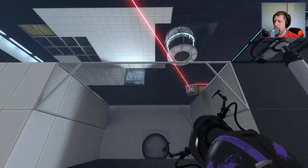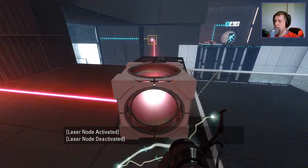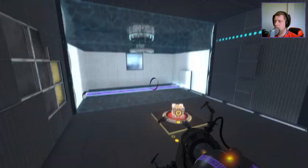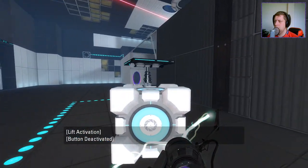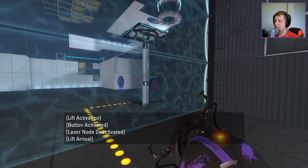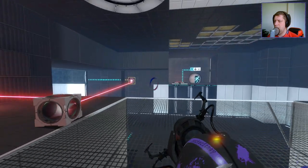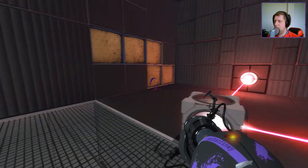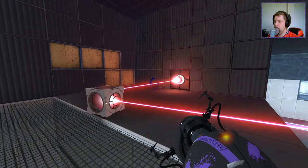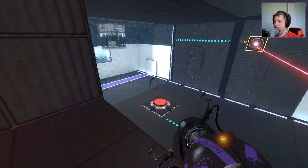Let's go up top. Now we'll put that in there. Go through here. Blocks the laser, but I need to actually change the positioning of my portal. Although it's not there this time. So the way I solved it cannot be done this time around — interesting. Because the way I did it before, I had the light bridge, and the light bridge kind of took the cube away from me.